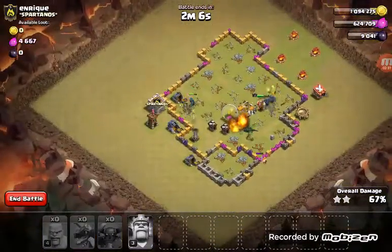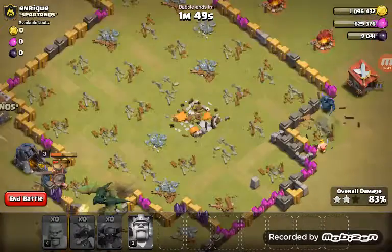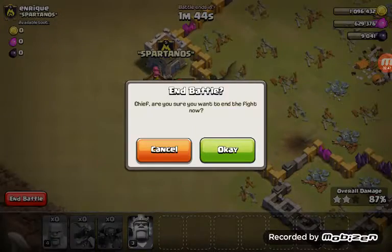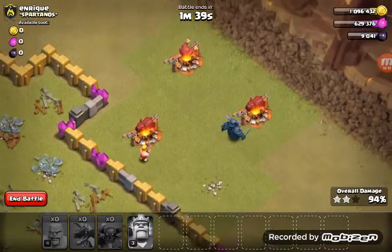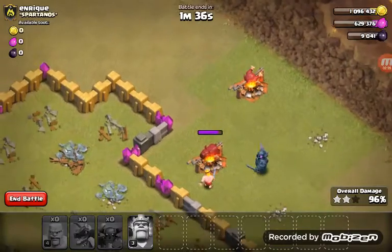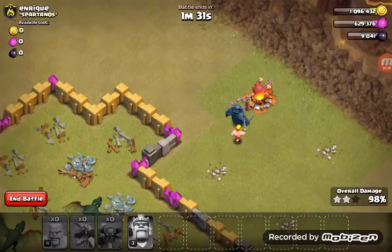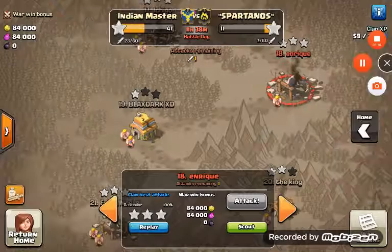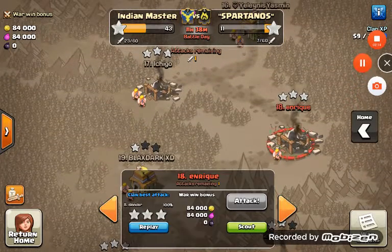I don't even think I needed to attack this guy. So we destroyed this much — I can end the battle right now. Alright, so that was the last defense. The PEKKA and barbarian are just destroying it, and the PEKKA needs to help him out. They're all rushing there. Let's get into the next attack. I have so many gems. So that will give us two stars, because that other guy got one star but since I got one better...